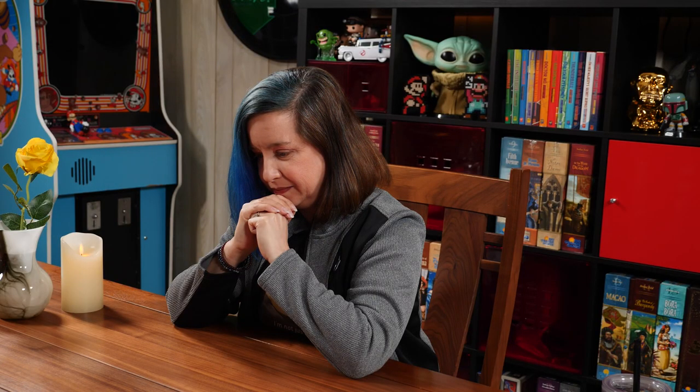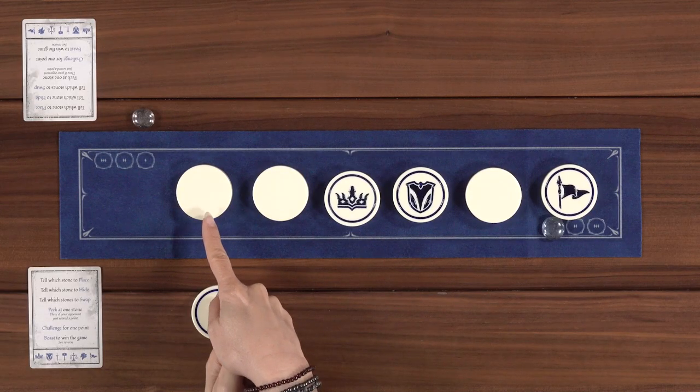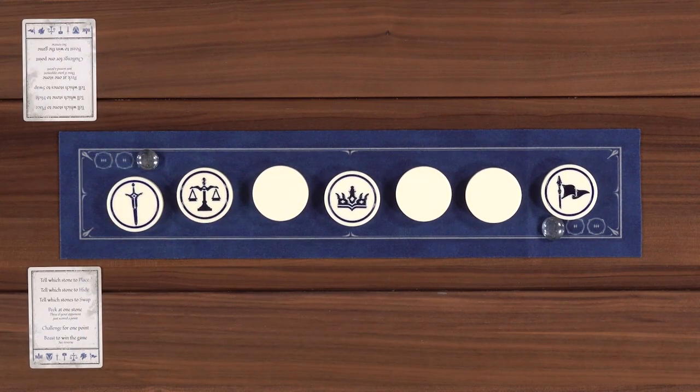This is the one time I get to touch them - it's peeking. That's the only time you can. Lincoln challenges Nikki: 'Please name this stone.' Nikki answers: 'Scales.' You get a point! Nikki, hide the shield. Lincoln, place the sword right here. Swap these two.